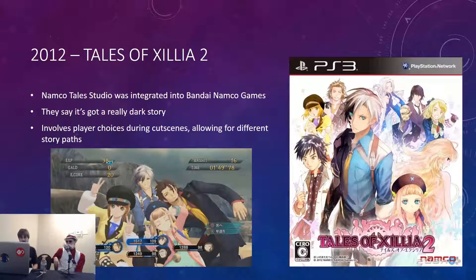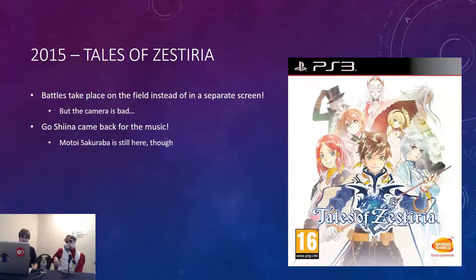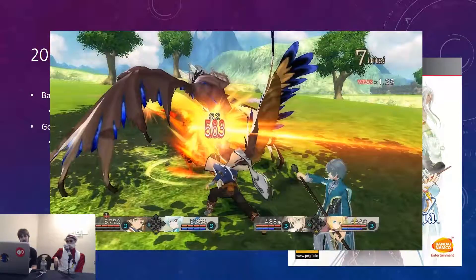This brings us to Tales of Zestiria, which has some people divided on its quality. The fun new thing about this game is that battles take place right on the field — instead of touching an enemy and warping to a battle dimension, you're right there fighting the enemy. That's cool, but the camera doesn't quite know how to handle this and can get a little wonky. Another notable thing: Goshina is back to do more music, and Motoi Sakuraba is here too, so you've got the crazy prog-rock organ noodling and grand orchestras — it's a great combination.